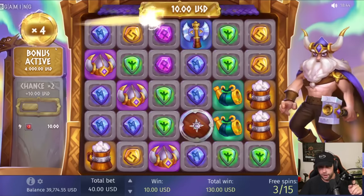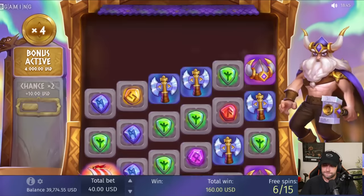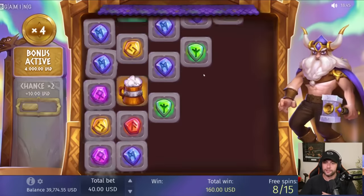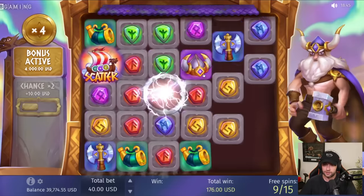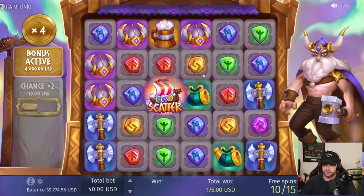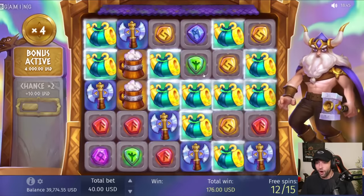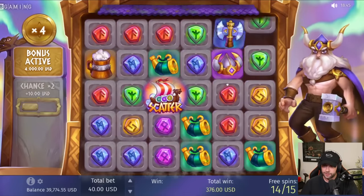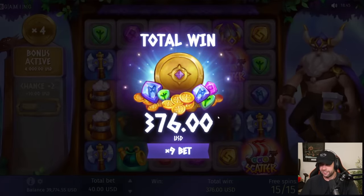You get a lot of retrigs and it could be good. If you don't get the retrigs, I don't know how 15 spins will do because there's not much tumbling going on, but the retrigs make a big difference. Starting off at 40 at 4x again. I feel like there's gonna be a lot of these bonus buys where we just don't get anything because you need so many spins to get a good win. Wow — that's max 200 and he didn't zap. Cool, thanks bro.